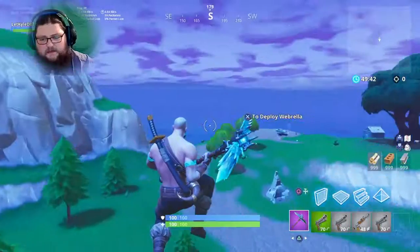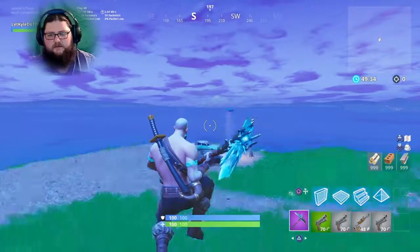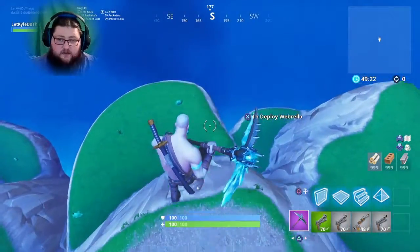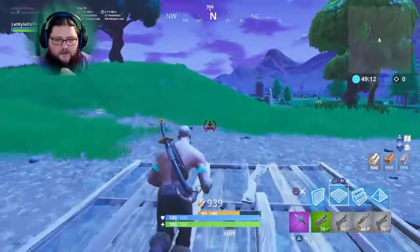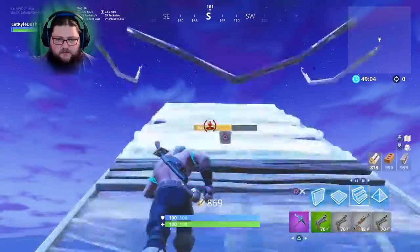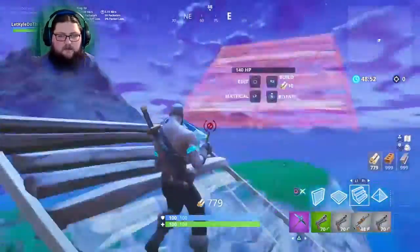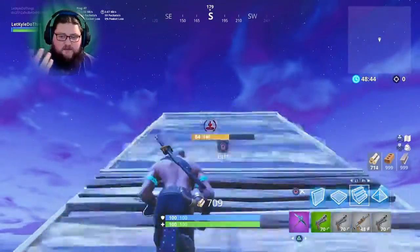That spawned me onto spawn island, so I ran around, collected a bunch of materials, and went to the closest edge I could — and mind you, this is in playground mode. I figured I'd try jumping past the barrier, but once you're on spawn island, you're there. There was an invisible barrier when I built there.